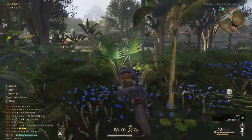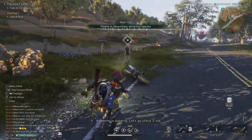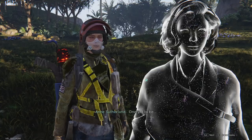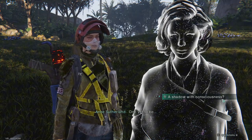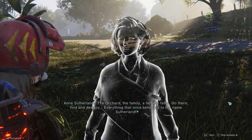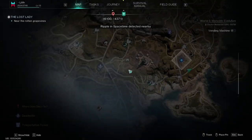For the final mission of today, we have Lost Lady. At this rate, I'll be talking to more ghosts than living people in this game. The Lost Lady — a shadow with consciousness. Let's see where this charming lady wants to take me.